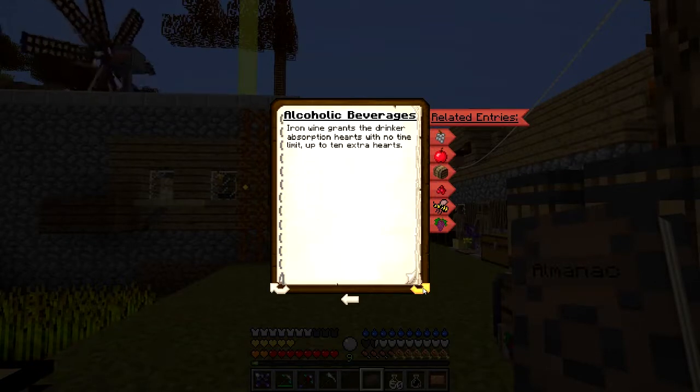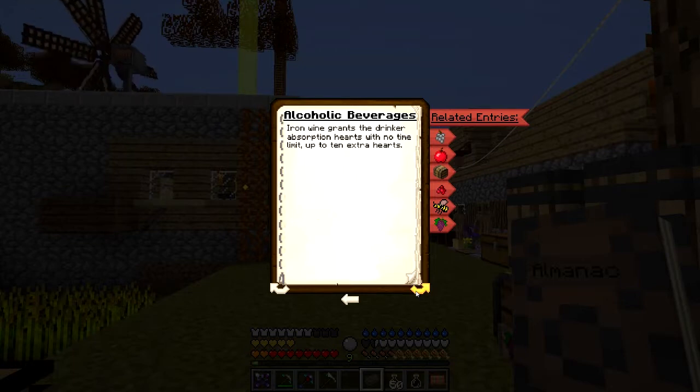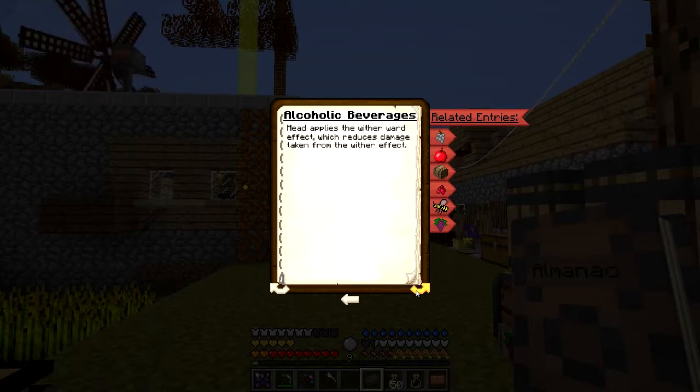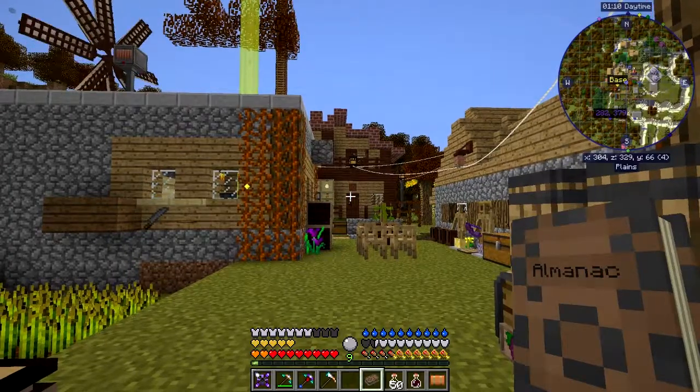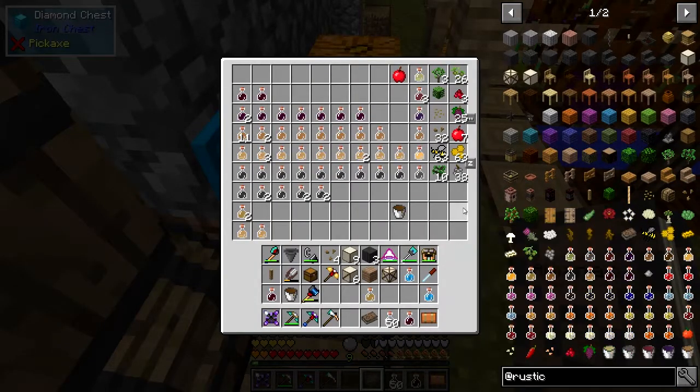Iron wine grants absorption hearts with no time limit - up to an extra 10 hearts. I've only got five so far, I'm not quite sure what I have to do to get the other five. Mead applies a wither ward effect which reduces damage taken from wither effects. Wildberry increases the level of all positive effects up to level three. So while we have a positive effect at the moment, we've got absorption and toughness - we should go up to toughness two if we drink some wildberry wine.